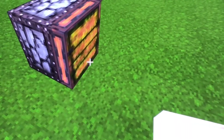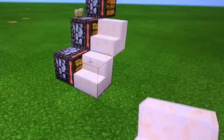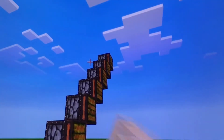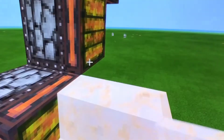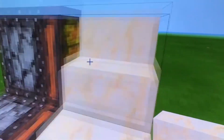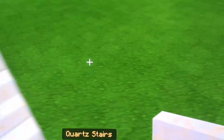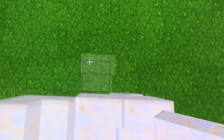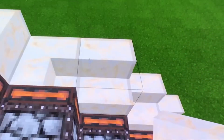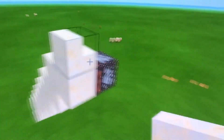Now you place stairs just like this all the way up to the top of your staircase. Then you place stairs going up the stairs like so.